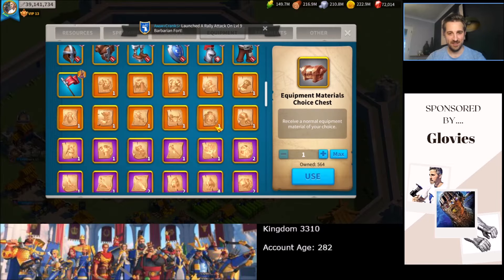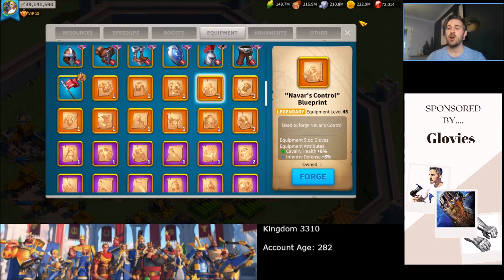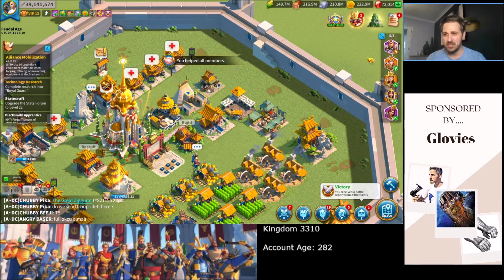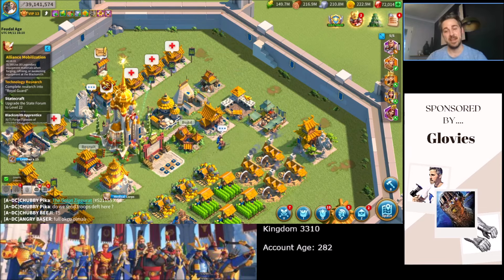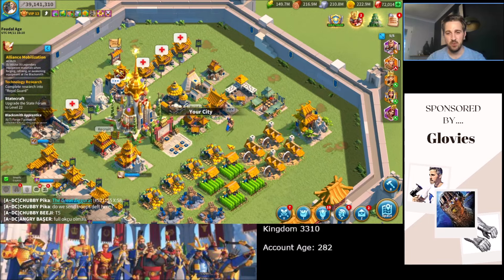I'll never call myself that again. Here it is — Navarre's Control. So after this being a purely Archer account, Lilith has given me a little nudge saying maybe that cavalry idea you had's not too bad at all. It's time to craft it. I can just about craft it, and we'll do that in a few minutes.